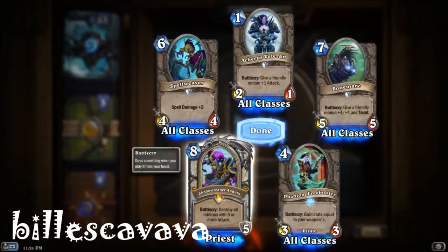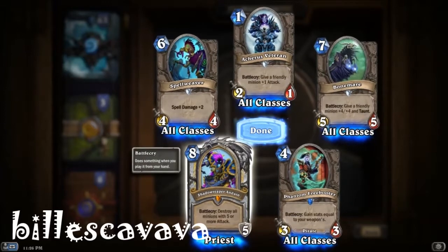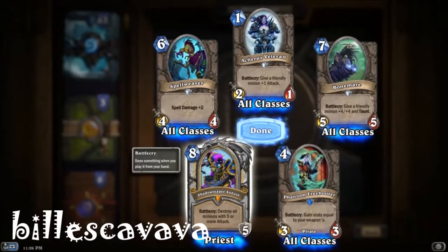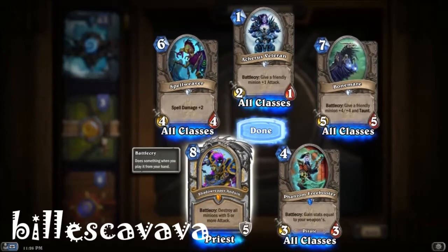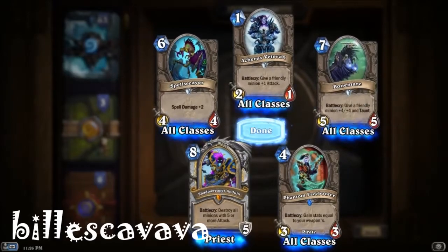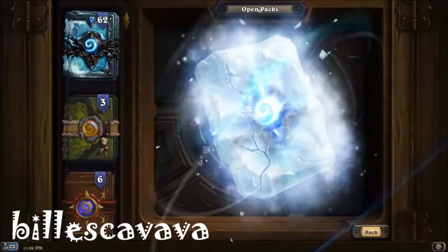Second Legendary, and it is Shadow Reaper Anduin. That's our second legendary from the 80 packs — it's another Death Knight hero. Shadow Reaper Anduin has very interesting potential with Raza, which I do also have. I have a Gold Raza that I cracked from packs, which you can see on this channel. But very interesting — that's two legendaries. Let's keep at it.